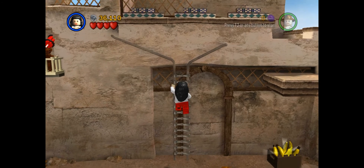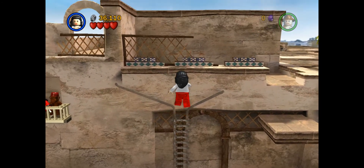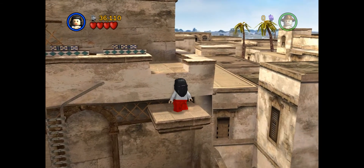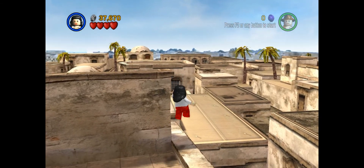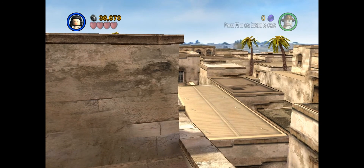I'm going to climb up this ladder, not all the way, a little bit higher. Nope, nope, dang it — too far. Okay, just not all the way to the top, and then jump. I got it on the first try! Now over here are some studs. If you carefully climb up on this wall here, walk back carefully — and it fell off.